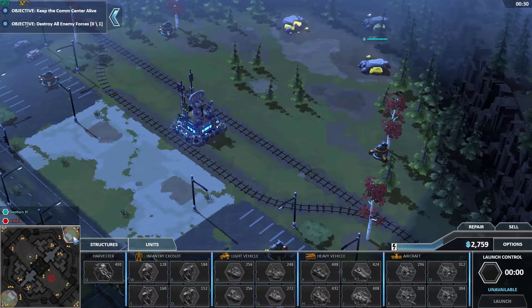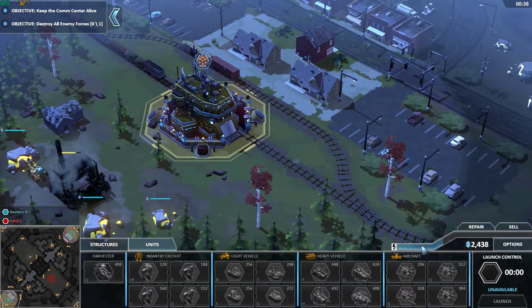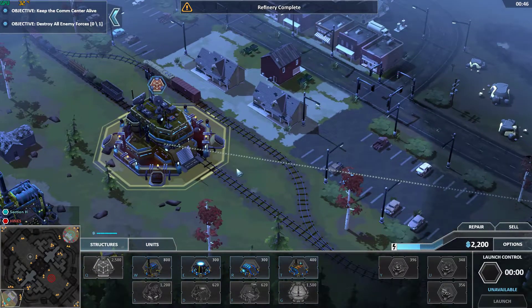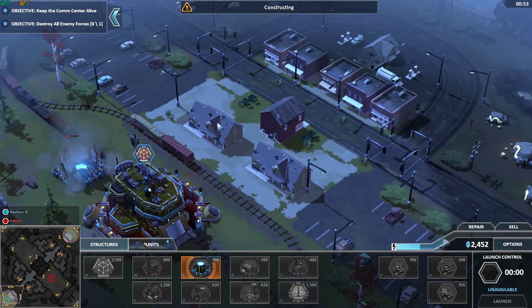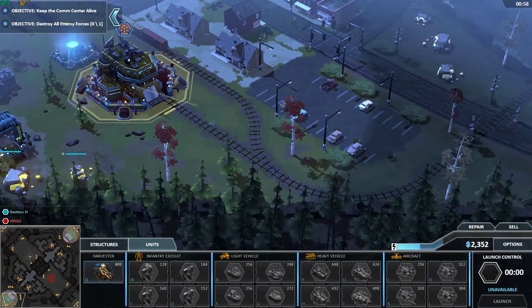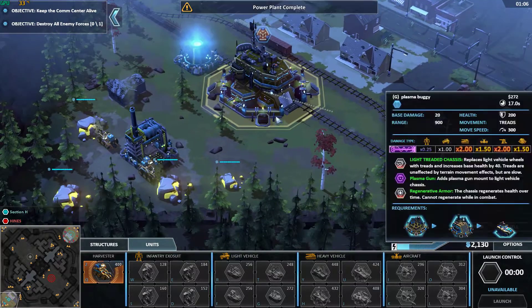So we have to get infantry over here, and it looks like we have to also destroy the enemy base, which I'm assuming is here. So we can go ahead with some early game harass — I think with the buggies, try to take out some of their harvesters. Just kind of try to keep them on their toes. It looks like it'll be pretty easy for me to expand out as well to get new refineries. Let's go ahead and drop our first power plant here. It looks like we're in a rail yard — buildings are not garrisonable in this game. I think that could have been pretty cool, but I think it also would have made it way too easy to entrench.